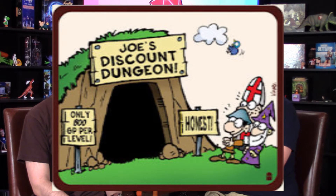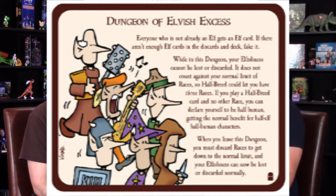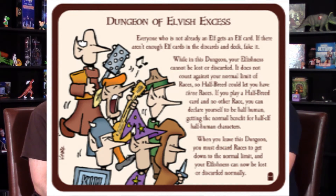For example, there is one that makes it so leveling up you only need 800 instead of 1,000 — the discount one. One that makes everyone elves. Some of them are very simple, some of them can get a bit more complex — like running's at minus 1. I like the one that makes it so you need to get level 11 to win instead of 10.